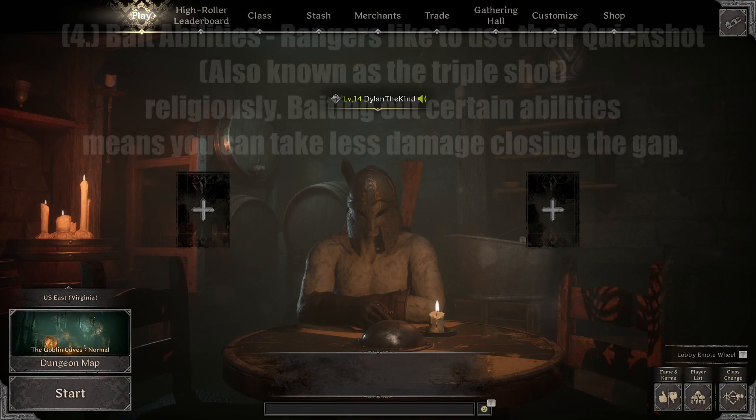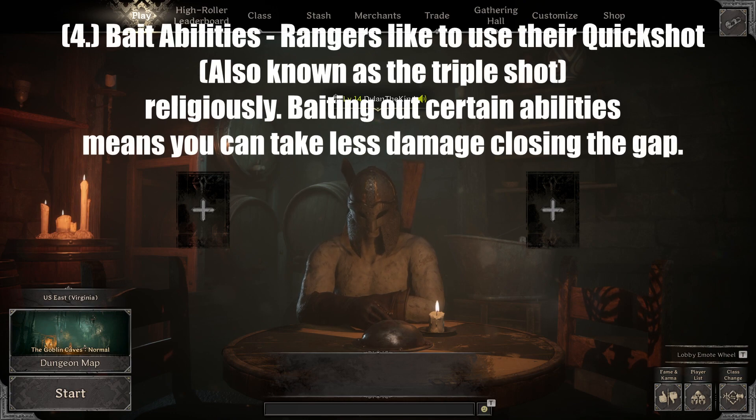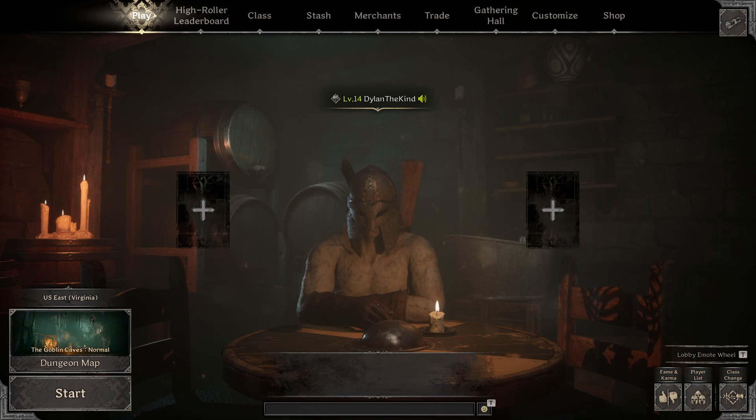Tip number four: bait abilities. Rangers like to frequently use their quick shot, also known as the triple shot ability, very religiously. Baiting out certain abilities means you can take less damage closing the gap. A really good way to do this is by feigning a charge — running at them without getting hit. This will usually make them want to go offensive and use one of their abilities to put pressure on you. You have to be careful doing this, but it's a very solid strategy, especially if you can bait out an attack and make them miss, giving you the opportunity to close the gap and get the kill.